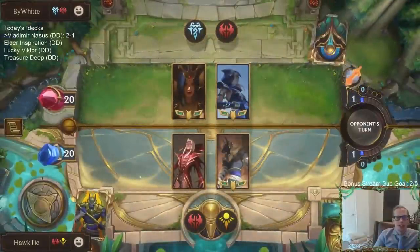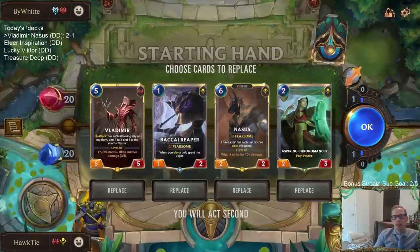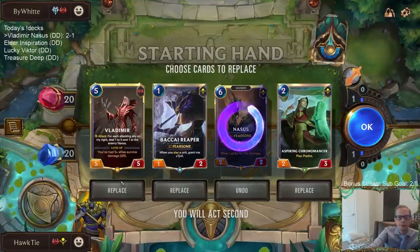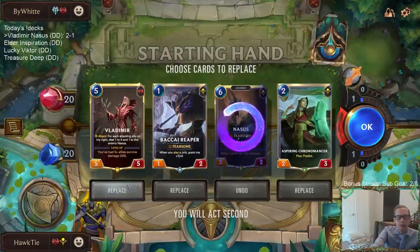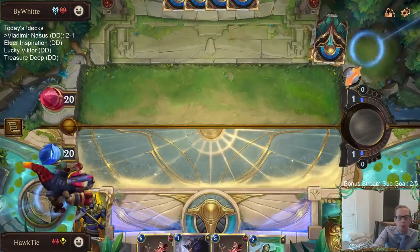LeBlanc Ash - that's always a good deck. We're trying to make our champions real big and they have Frostbite, so that's not a great combination for us. Nasus is definitely going to get mulliganed and maybe Vladimir - but I think I'll keep Vladimir because we already have a one drop and two drop that we want.